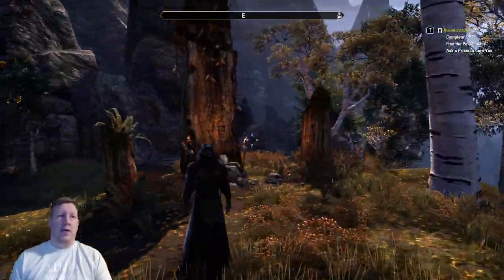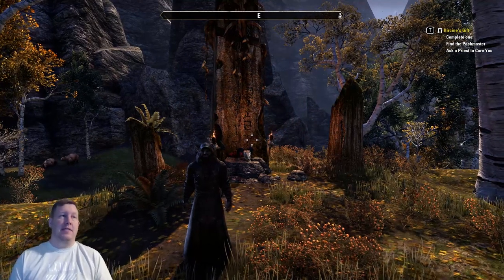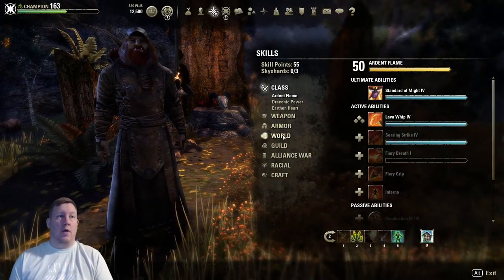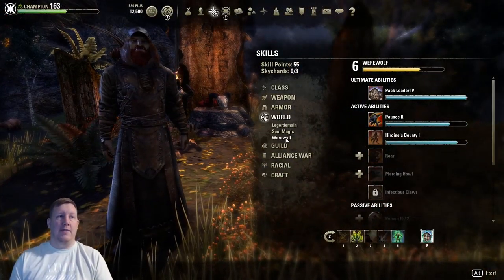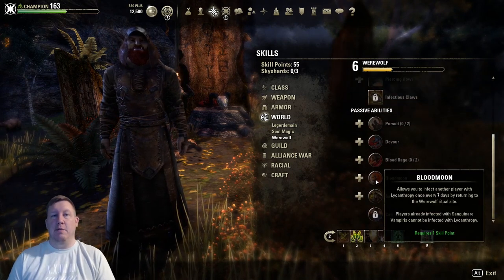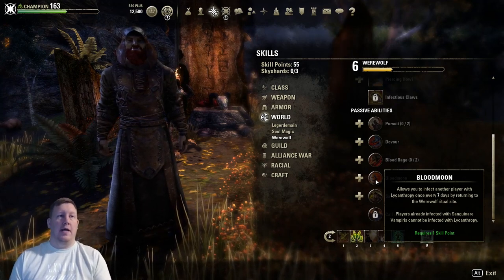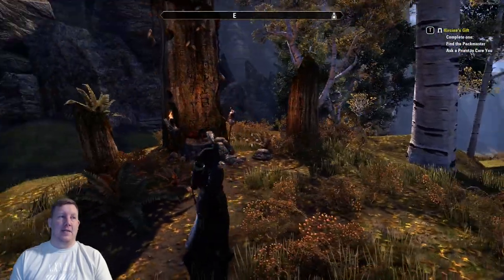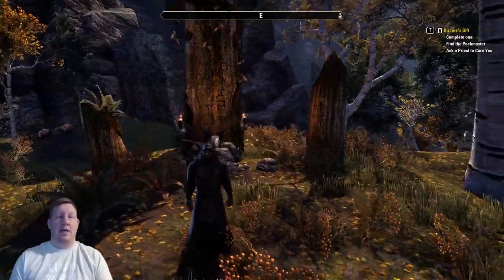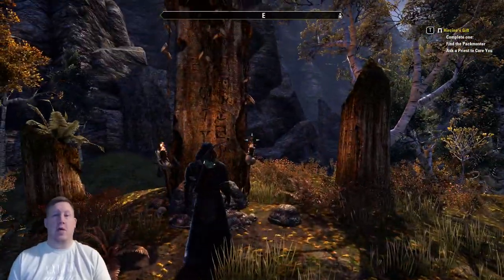Now, if you're wondering how you even become a werewolf, you can just ask somebody to turn you into one. If they are a werewolf themselves, they can have this particular ability called Blood Moon, and it allows them to bite one player every seven days and infect them with it. So get a friend that has their skill line worked up with the werewolf line, and they can come here and infect you, and then you can go right into the shrine and do the quest.